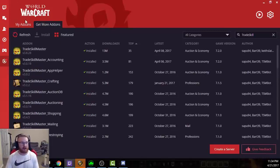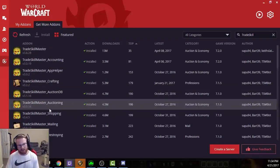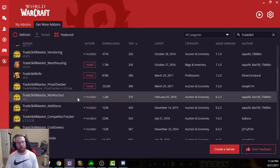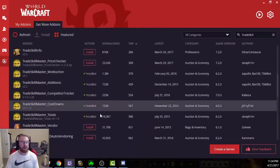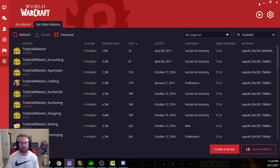The first thing this guide says is to make sure you have all of the TSM modules installed, or you're going to have errors. Go to Curse, now known as Twitch — they merged — go to your WoW tab and make sure you have TradeSkillMaster downloaded. You'll also want TradeSkillMaster Accounting, AuctionDB, Auctioning, Shopping, Mailing, and Destroying — all the ones you see that I have installed. Some are outdated and not used anymore, but you'll need most of them.